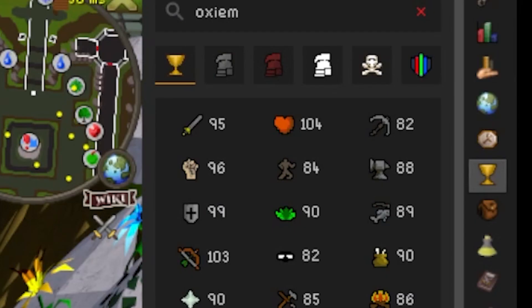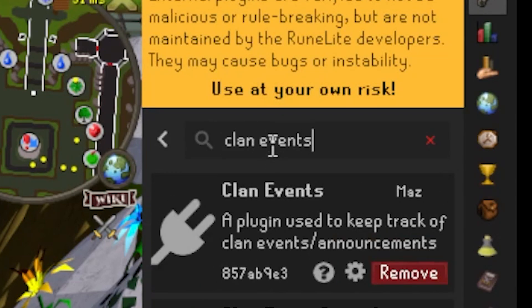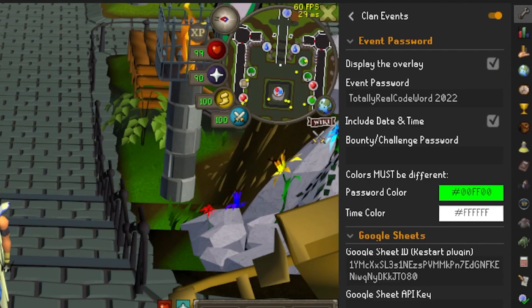The easiest, most user-friendly, and most 'set it and forget it' way to do this is to go into the configuration tab on the very top right-hand side of your Runelite window, go to the plugin hub at the bottom, type in 'clan events,' and it should pop up — the very first one by MAZ. When turned on, this plugin will allow you to have an overlay on your screen with the event password, as shown in the box below. In this example, the codeword for this event is TotallyRealCodeword2022. This will not be the codeword for this bingo. You may also choose to include the date and time, but that's not nearly as important.